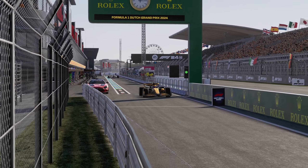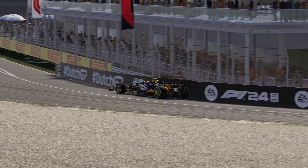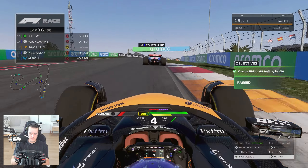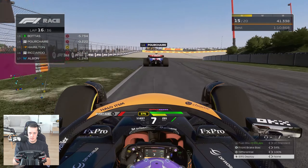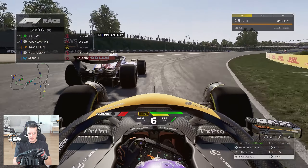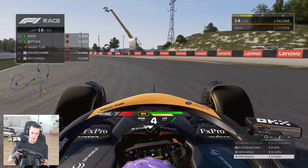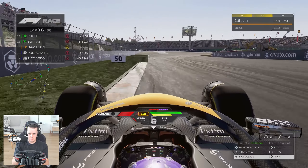Coming out of the pits we've got Norris for company, stuck behind Ricciardo and Albon — not ideal for him. We've got a slower car in front which might hurt us massively. We manage to get past at the hairpin — straight away, wasting no time. We could have had DRS there too. Red Bull pits — probably Verstappen — so we're looking to try and undercut Perez. A very busy pit lane with a lot of cars in.